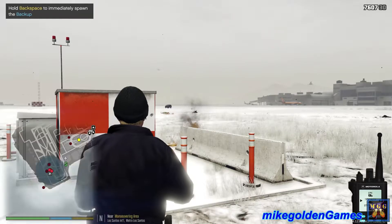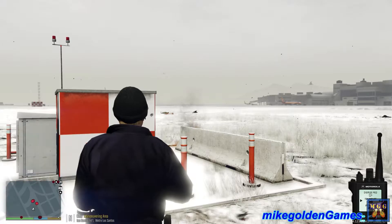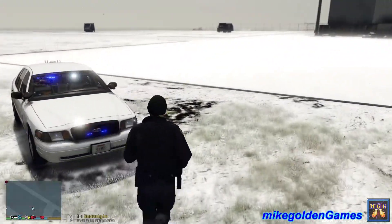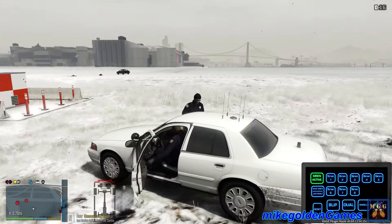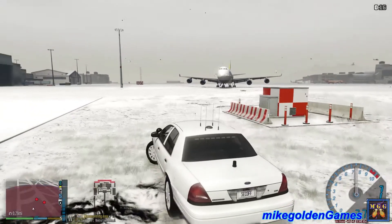We're gonna need the coroner down here. Why isn't the coroner popping up on my map? That's all right, I'm on my radio. We are code four. Let's get back out there. Come on partner, load up. Okay, looks like we got a plane coming this way, so let's get out of their way.